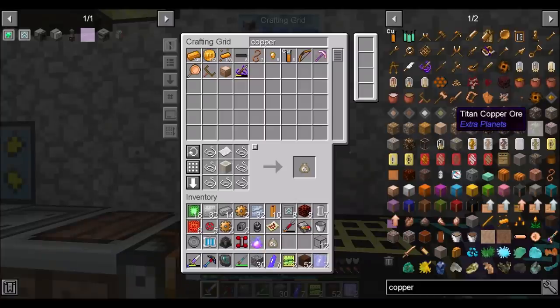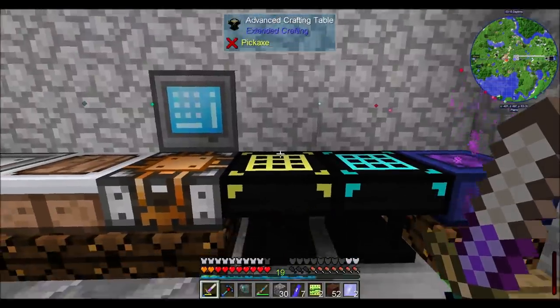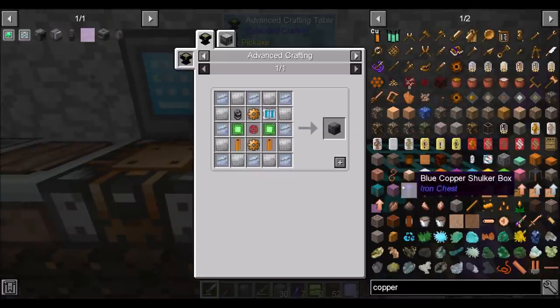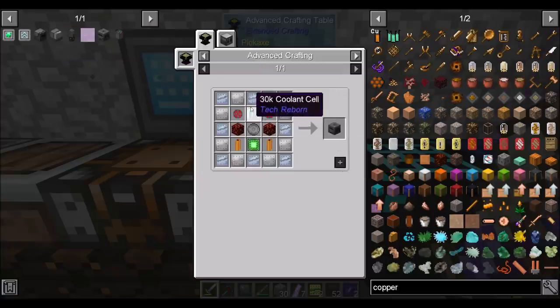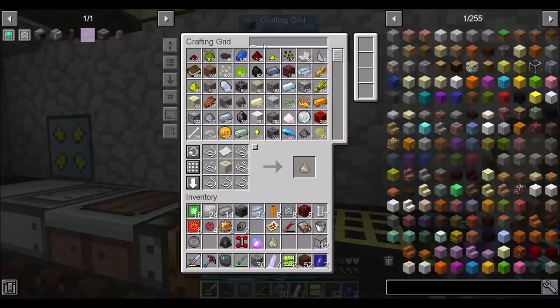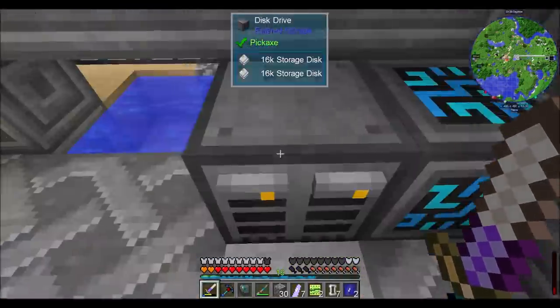Hello everyone, this is Direwolf20 and welcome to episode 46 of Dungeons, Dragons, and Space Shuttles, where I think I'm ready to make a bunch of cool things. I need another 30k cool and salt — I thought I had all that already. Bad Direwolf. I was so close to having all the things I need.